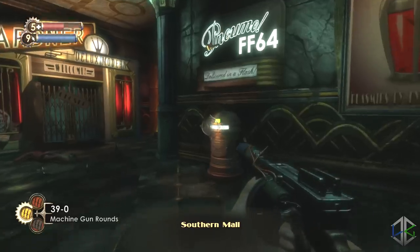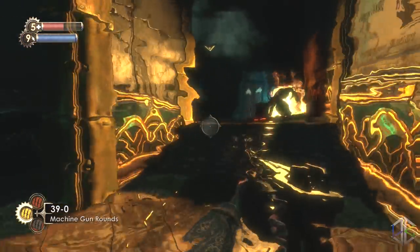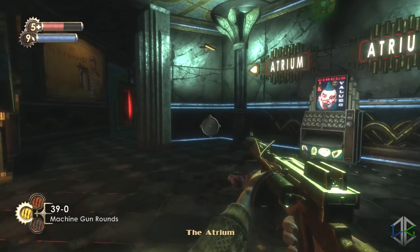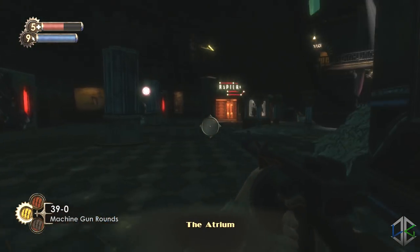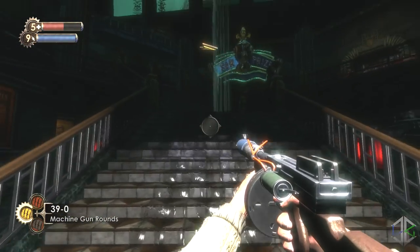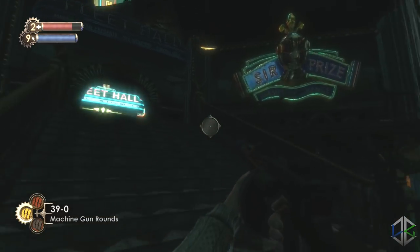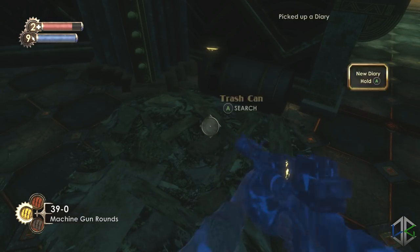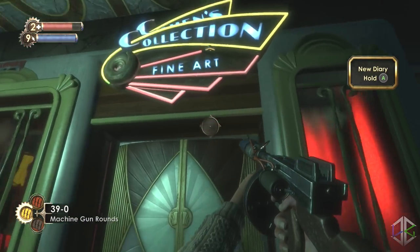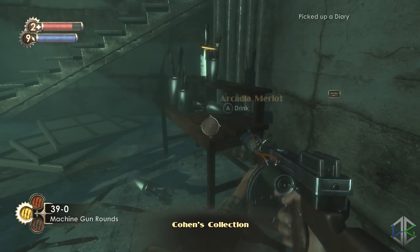Once you've done that, head back to the main atrium. From the stairs, head up and on the left hand side is an audio diary. Go left to find a room with an audio diary and three safes inside.